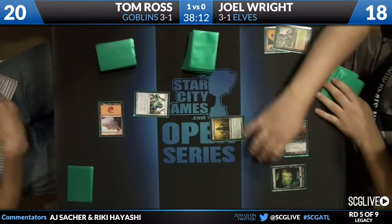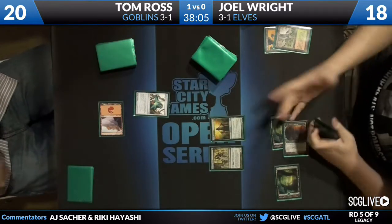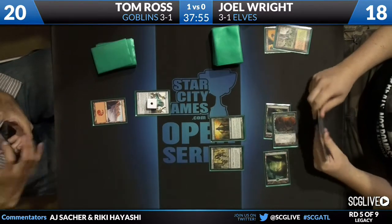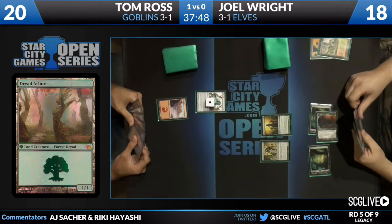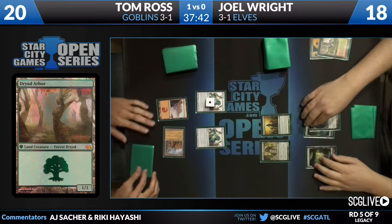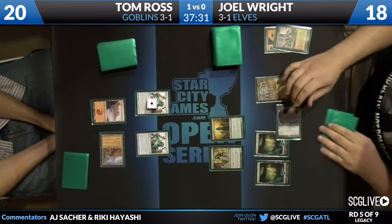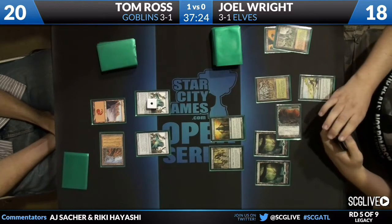The From the Vault: Realms version of Dryad Arbor looks very similar to Avacyn Restored Forest — it actually has the big green mana symbol in the text box, which is very misleading. It looks like a forest unless you read the name or the type line. Tom Ross now ticks his Vial up to one and plays a second Aether Vial, which is very important because the Goblin decks go up to three and four with their Aether Vials — sometimes even five for Siege Gang. This is actually pretty awesome.